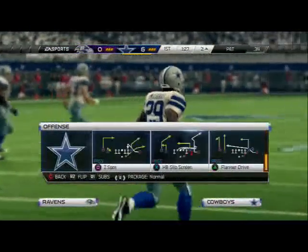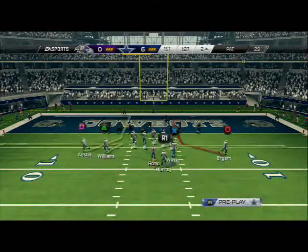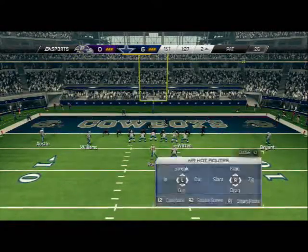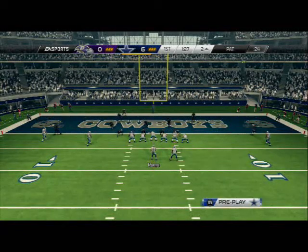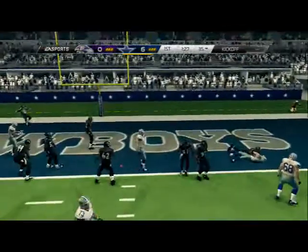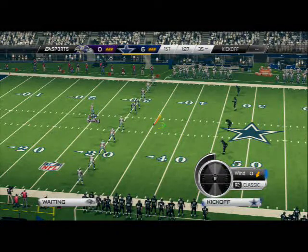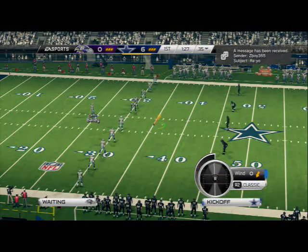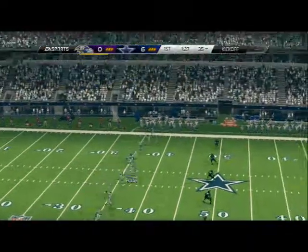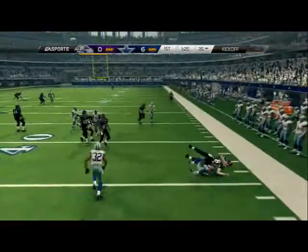I like to go for two this year — offense is so dominant and it's tough to stop us on the goal line. Tight end fades are really effective, comeback routes on the outside are really effective. Under center is probably a better option from the five yard line — I probably should have just run it. If you run the ball on the goal line you're gonna have success this year, it's tough to stop.